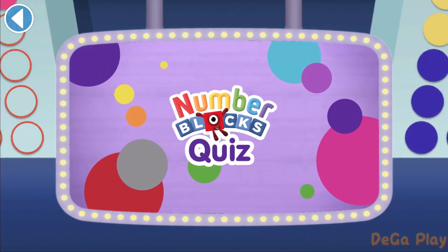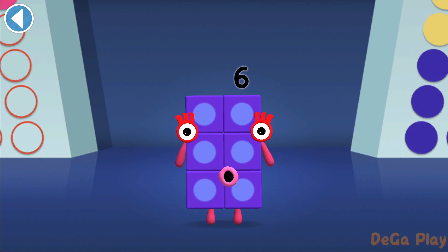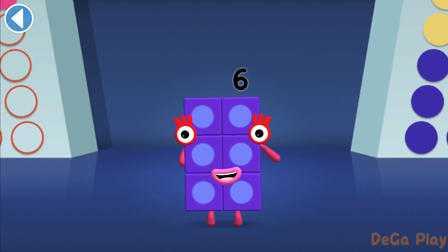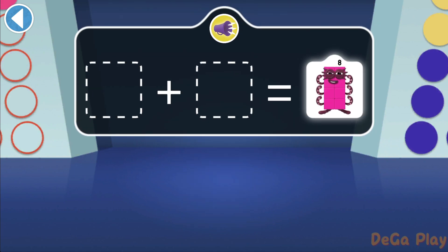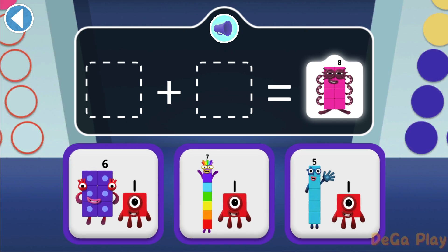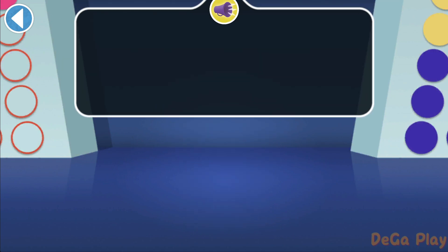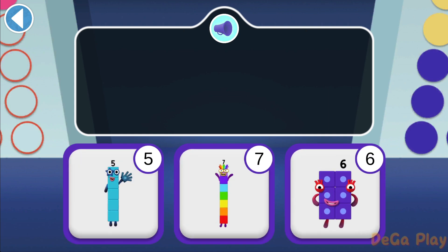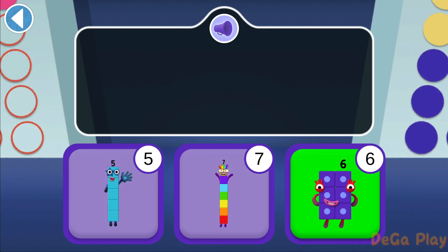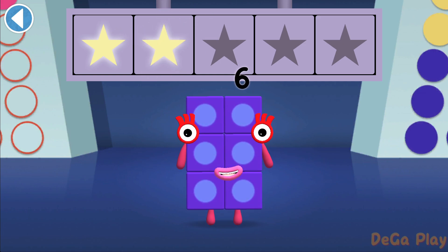Number Blocks Quiz! Hello there! It's me, Number Block 6! Get ready to win my super shiny stars! Try the quiz and be a maths whiz! Tap on the right answer! We need Octobus — which two numbers can make 8? Well done, you've won a super shiny star! Find the even number block — it's got an even top! Woohoo! You won 2 super shiny stars!